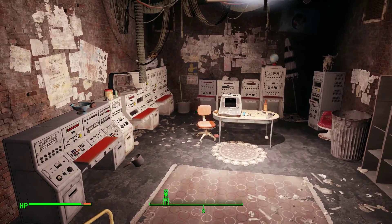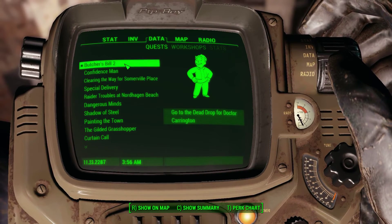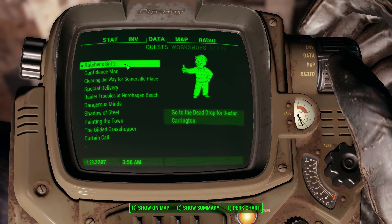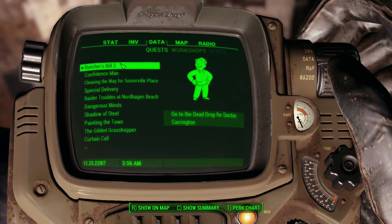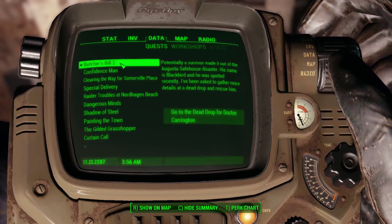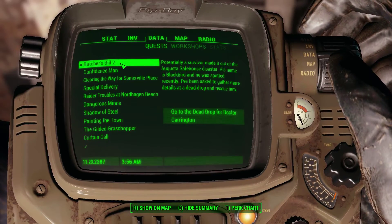Our next quest for the Railroad is Butcher Bills 2. If it's anything like Butcher Bill 1, it's going to be intense and gory. Go to the Dead Drop 4, Dr. Carrington. The summary: potentially, a survivor made it out of the Augusta Safehouse disaster. His name is Blackbird, and he was spotted recently. I've been asked to gather more details at a Dead Drop and rescue him.